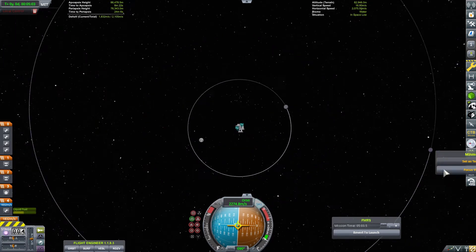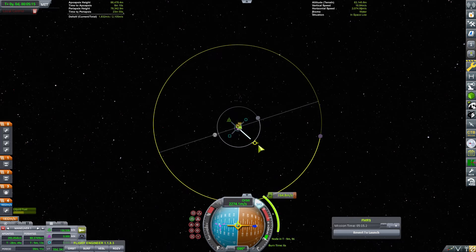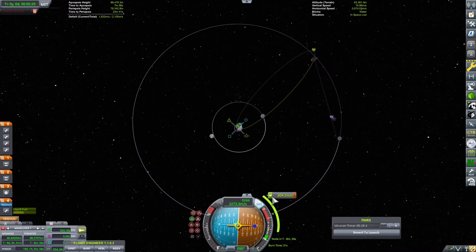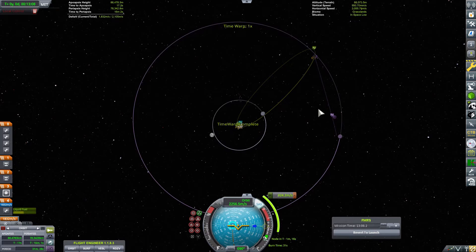Now I'm plotting the maneuver to go to Minmus. It's quite annoying when you get an accidental Mun gravity assist when you want to go to Minmus. I think it didn't happen this time, but yeah — we got the encounter and now we have to wait for it.